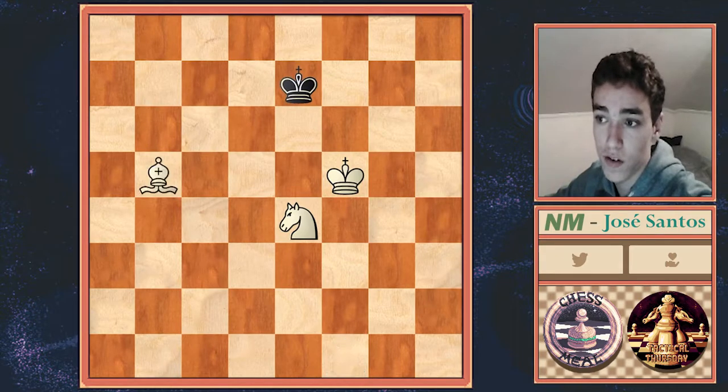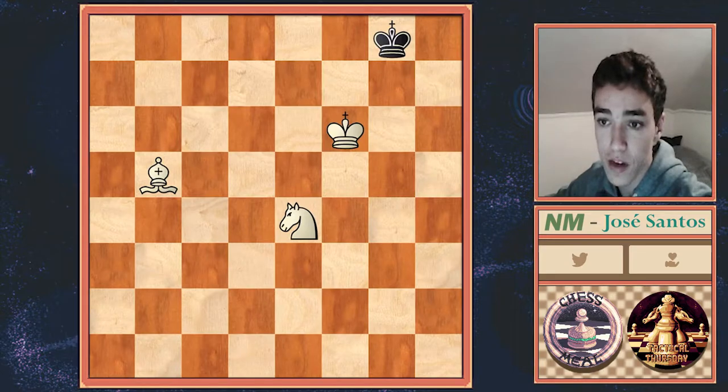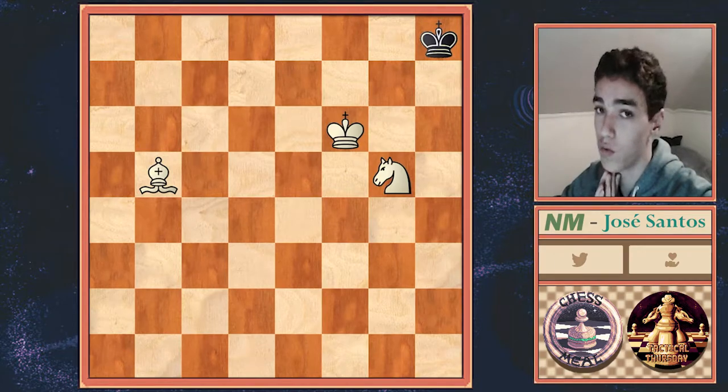King d7, Bishop d5, King f8, King f6, King g8, Knight g5, King g8. We have quite easily managed to get the Black King onto the dark square corner.